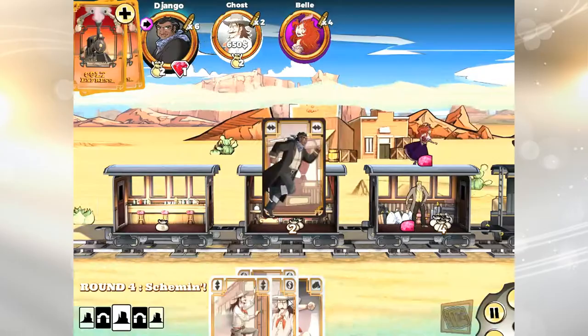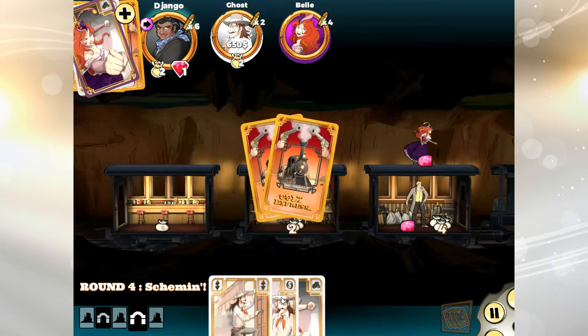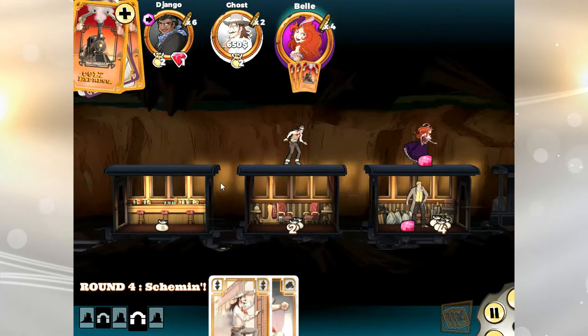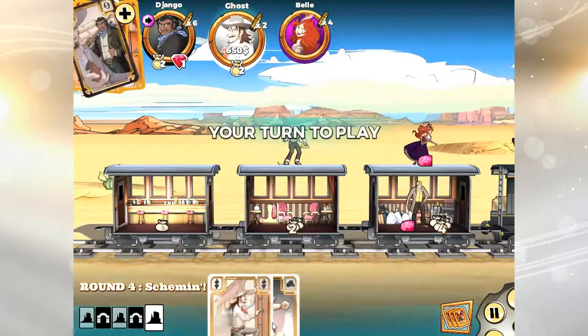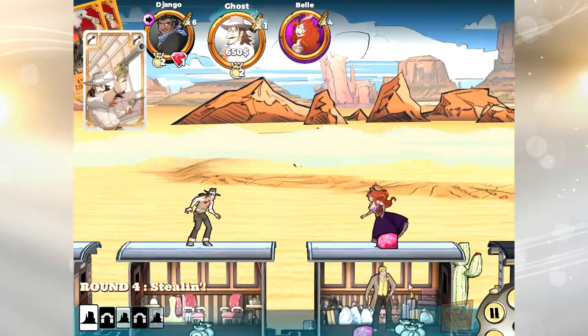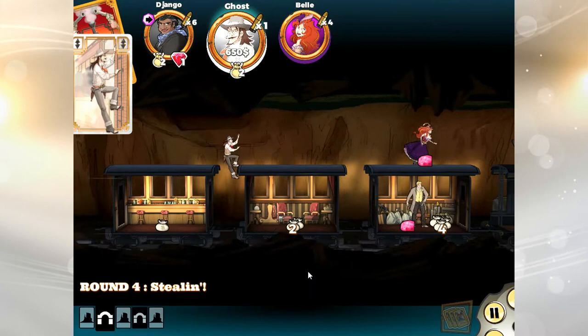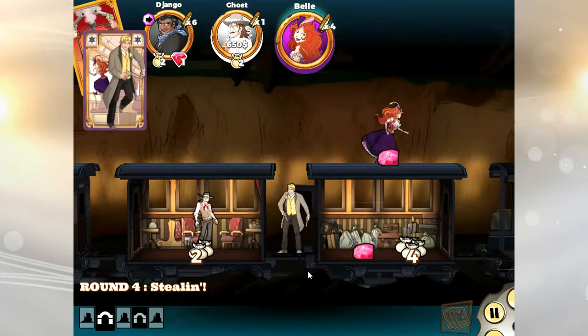I don't have any sideways movement — I would love to get into the locomotive and grab that strong box, but I'm just going to play it safe and hope the sheriff doesn't move over. Sometimes in this game you just have to be bold and do what you're trying to do, because there's no guarantee your opponents have the cards they need. You may find it's perfectly fine to just go in and grab the strong box if your opponents didn't have the marshal cards they needed.